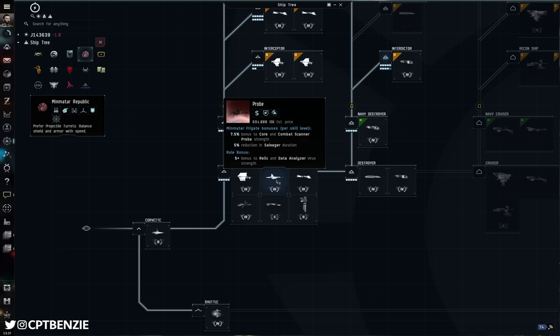If you're using the Probe or the Heron for salvaging, it does have that bonus. They also all have a role bonus of 5 bonus points to Relic and Data Analyzer Virus Strength. That means your data analyzers and relic analyzers have an additional strength of 5 — they do 5 more damage to everything you click on, which helps you complete the hack a little bit faster. All of the empires have these exact same bonuses, as you can see looking at the Heron, the Imicus, and the Magnate in turn.